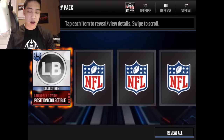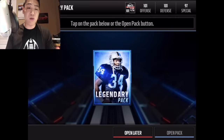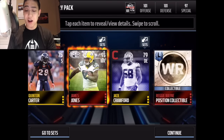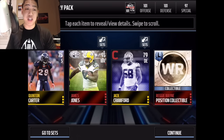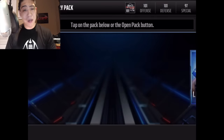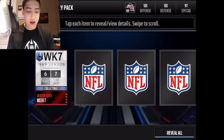We get Lawrence Taylor's positional card. I wonder if you can get an ultimate legend collectible out of a regular legend pack. We get our first elite — Reggie Wayne's positional collectible — and Jack Crawford campus hero and James Jones final edition elite players. Not the best pack, but the best pack we've gotten so far.